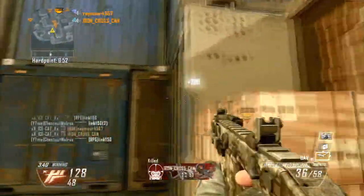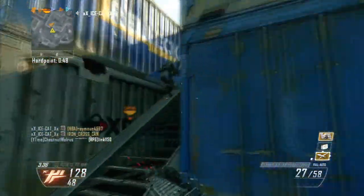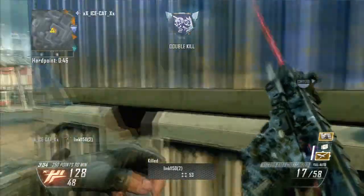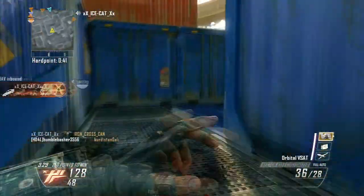For my perks, I have Toughness, Scavenger, Lightweight, and Extreme Conditioning — the regular combo that I like to have on my non-lethal class setups. So that's what I have for this class setup.